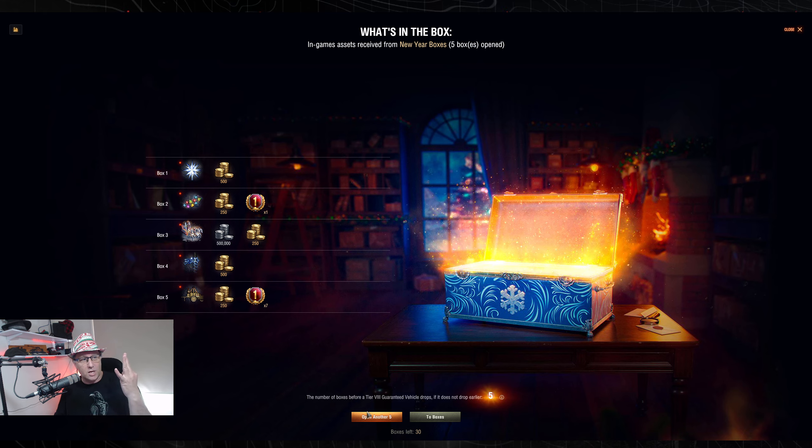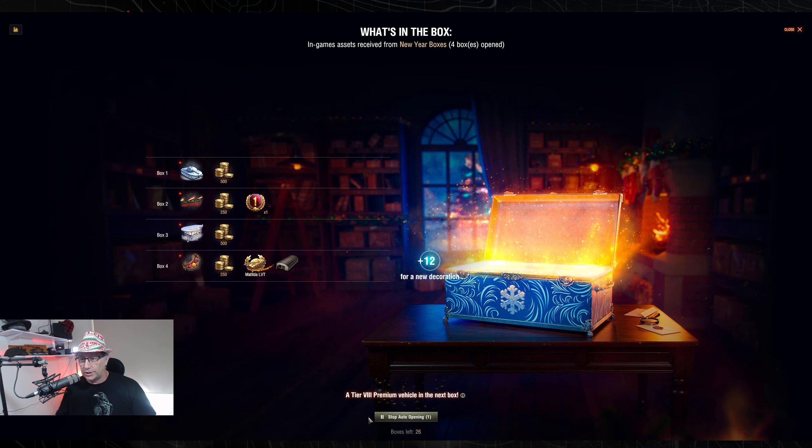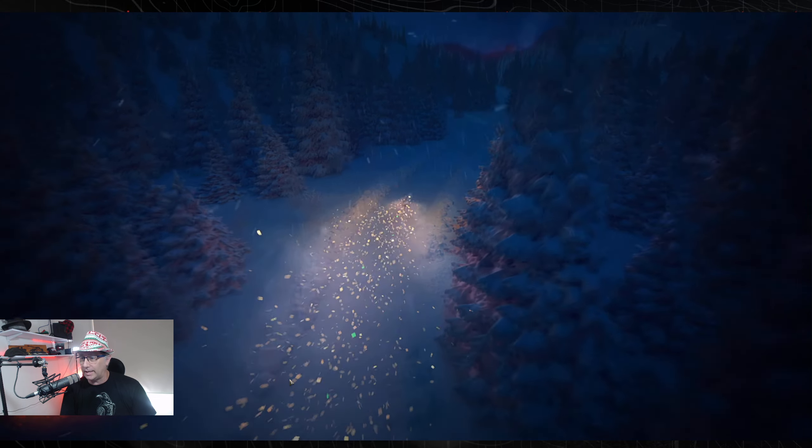That's another one. Now there's 30 boxes left — so we've opened 45. In the next five boxes we should get a premium tier eight tank. There's the Matilda again refunded. And here's the first premium tank — we've got the guaranteed vehicle. So it did take us 50 boxes to get a guaranteed vehicle.